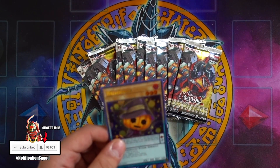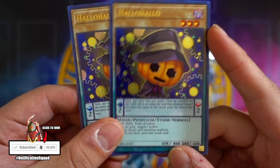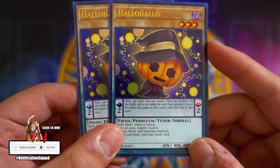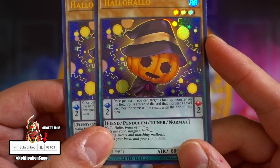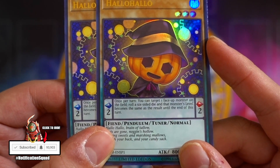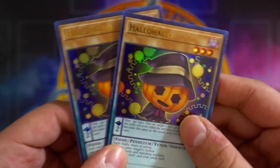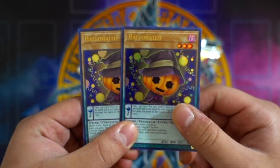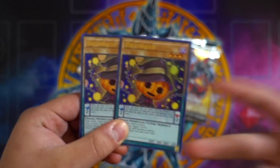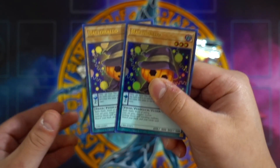10 packs right here. And we also got 2 Halo Halo — this is the new promo card. It's a Pendulum Tuner monster. Once per turn, you can target 1 face-up monster on the field, roll a 6-sided die, and that monster's level becomes the same as the result until the end of this turn, which is really amazing. It's also a low scale, which is awesome. So we get 2 promos because I bought 2 sneak peek kits — 1 promo for each 5 packs.